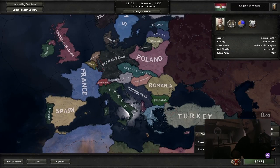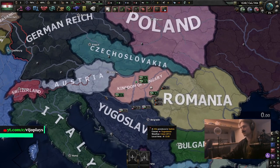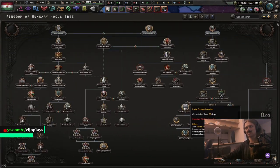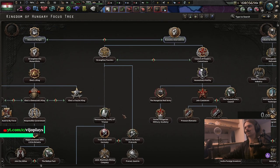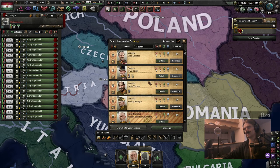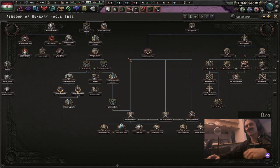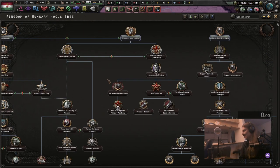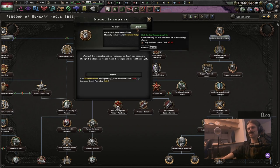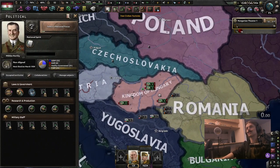It is of course the focus tree of Hungary. Hungary, as you all know, very strong country, full of only good politicians. And if you've played Hearts of Iron, you also know the Hungary focus tree is very good, very strong. I genuinely don't know why... why seriously why. I don't want to do this, I don't want to play Hungary. Fine, we are going to do it. I can just tell you about the focus tree — I don't actually have to play it.